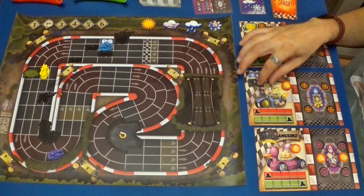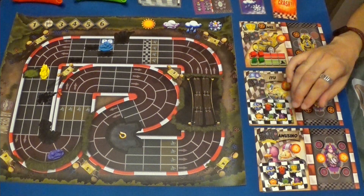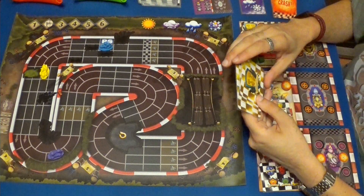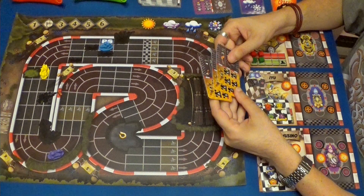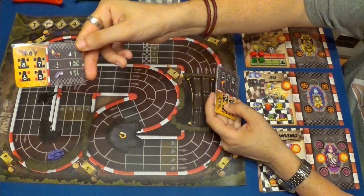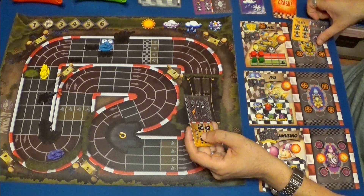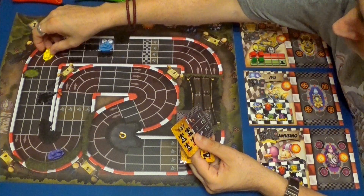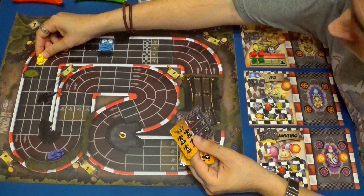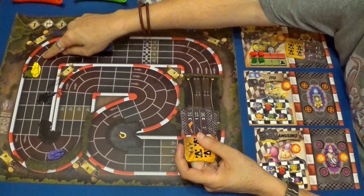Vamos a hacer el siguiente turno. Vamos a coger una carta para el Gamusino, otra para Iyu que va a última, y tres para mí. Vamos a ver que tengo que intentar pillar a ese Gamusino. Voy a usar esta de ocho. Tenía la rueda menos, por lo tanto me tenía que haber movido hasta aquí, porque no podía hacer el cambio en diagonal.